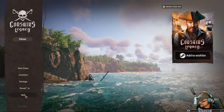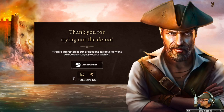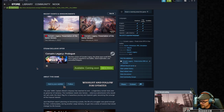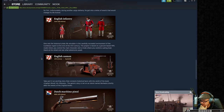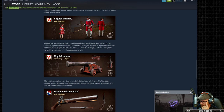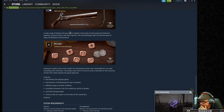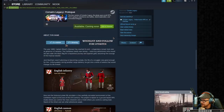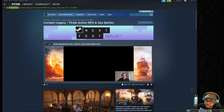There is Corsair's Legacy. It's still a little early, but coming out this year. I'm curious about how this is going to look whenever we get to, like, walk around on the land, pirate style — Sid Meier's pirate style. If we can walk around on the land and do that kind of stuff, I'm sold. Based on a ground-based RPG mode where you control the main character, and a sailing mode where you stand at the wheel and see what adventures await. I want to walk around — I'm very curious to see what happens when I'm in the ground-based RPG.